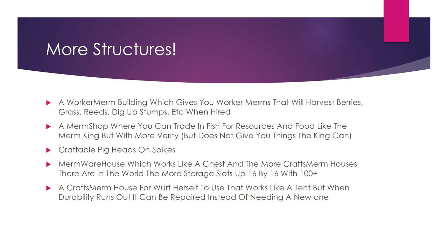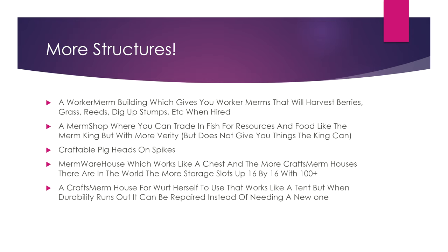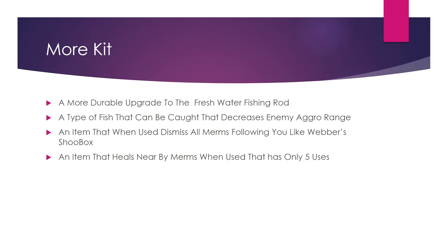A Craft Morm house for the worker that works like a tent, but when the durability runs out it can be repaired instead of needing to make a new one. Also a more durable upgrade to the freshwater fishing rod, because that thing is really not good. There's also a timer for when fish are being caught in enemy aggro range.